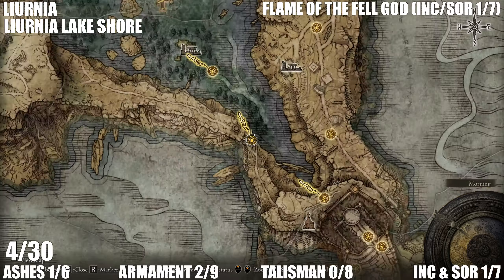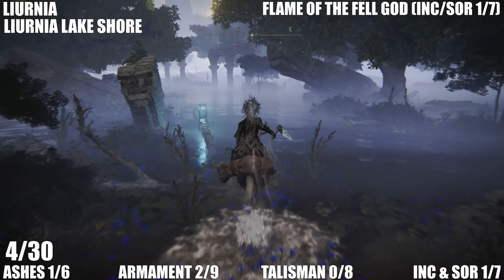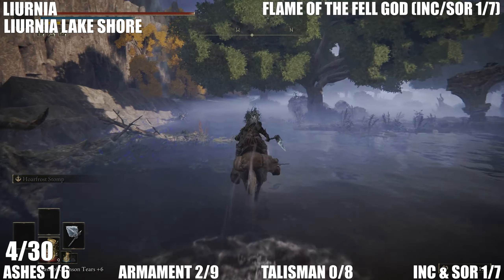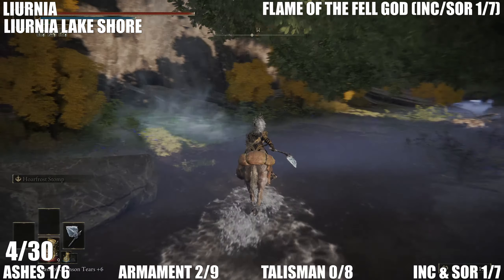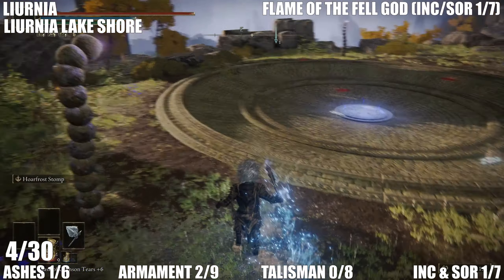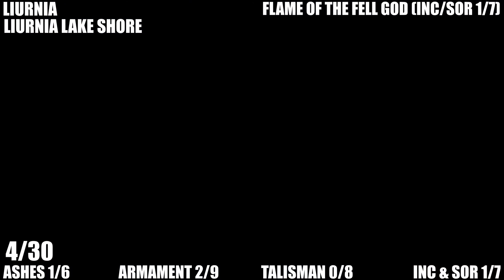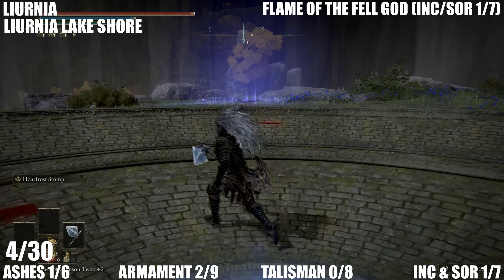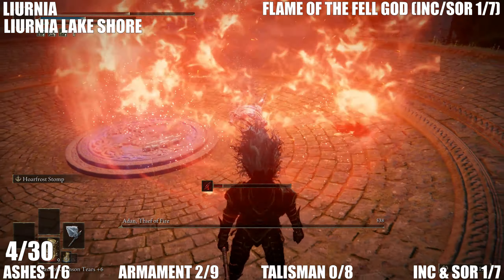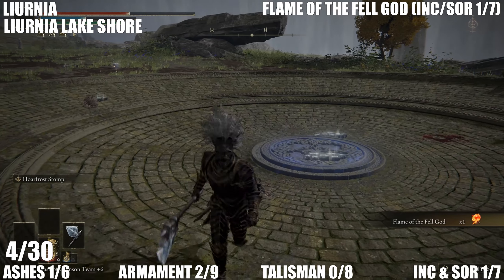Moving on to Liurnia then — we're at the Liurnia Lake Shore. This is the first legendary incantation or sorcery called Flame of the Fell God. You'll need to come in a northern direction over here and sort of head northwest, then you'll find a spirit spring jump area. Come to the Malefactor's Evergaol, enter it, beat the boss and you'll be rewarded with Flame of the Fell God. This guy isn't too tough if you're a decent level. That's our fourth legendary item.